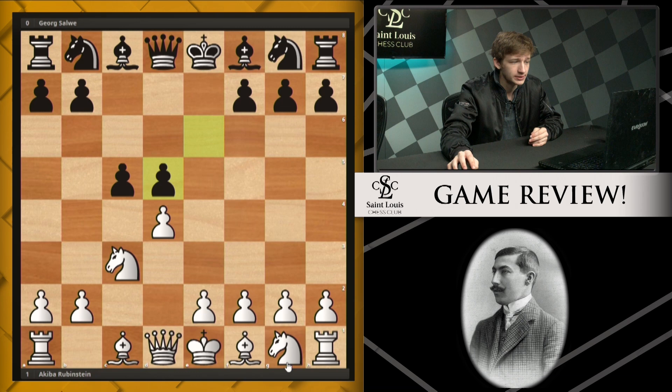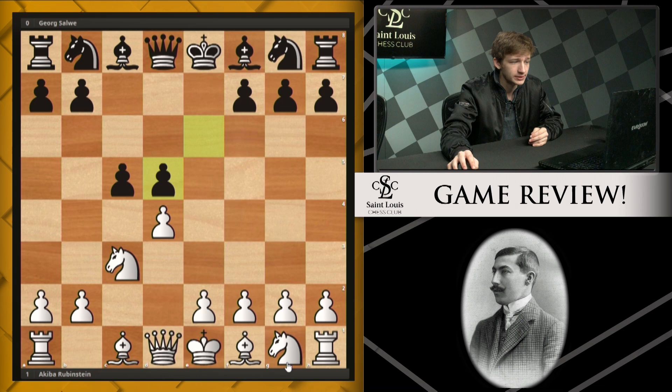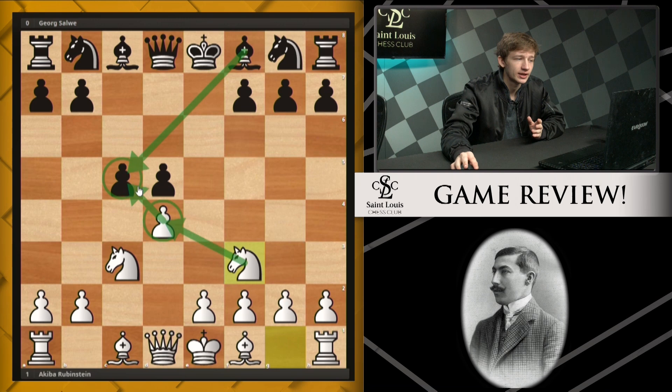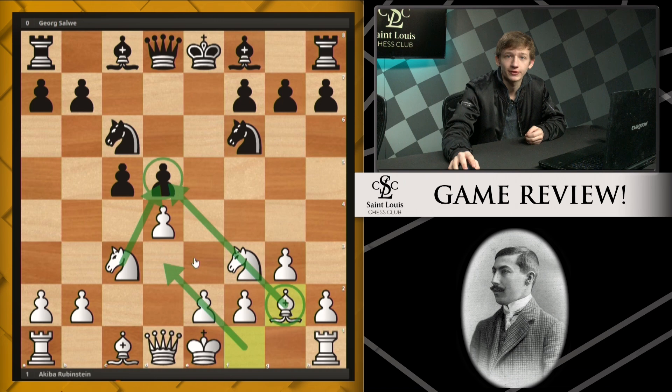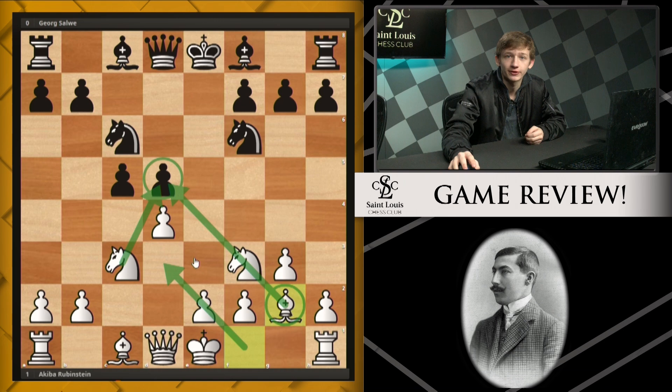In the game he took on d5, black recaptures, and now simply knight f3, defending d4 — you don't want to capture here right away and bring this bishop out all the time. Now black plays knight f6, getting developed, and now g3, knight c6, and bishop g2. The point of white's play is that this d-pawn is a little bit weak, so white wants to pile up against this pawn. This is why this bishop comes to g2 in this line rather than the natural d3 square.